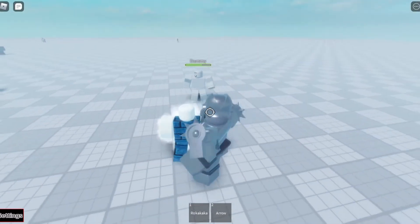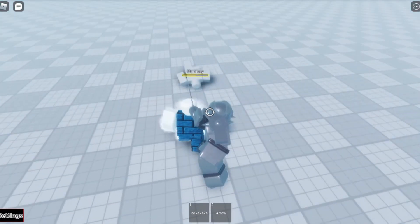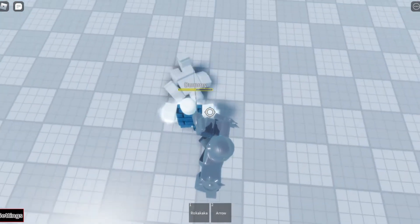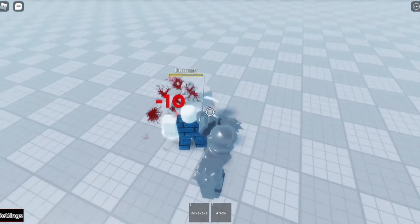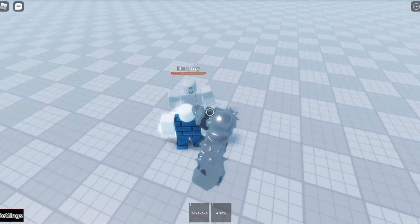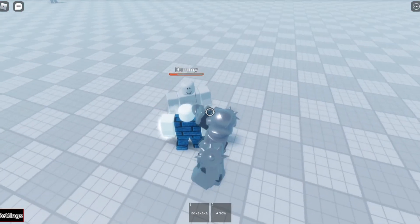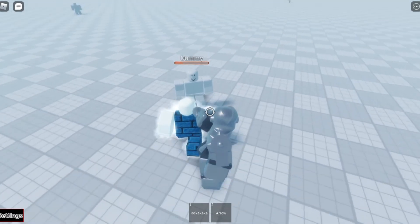The R ability does this — it caused bleeding because there was blood. The T ability — there was more. The Y ability is almost the same as R. The U ability does nothing.